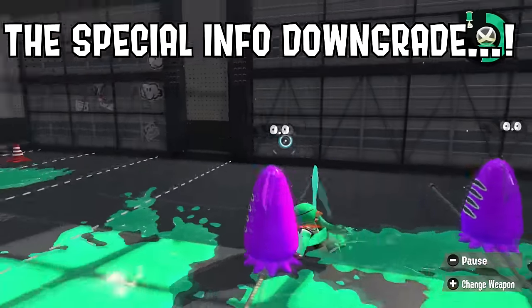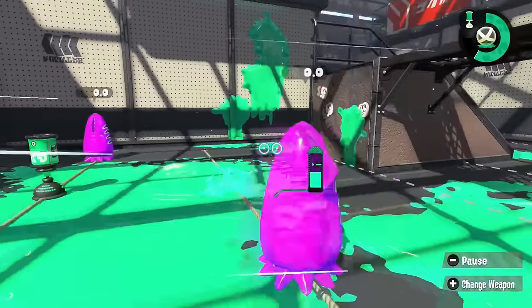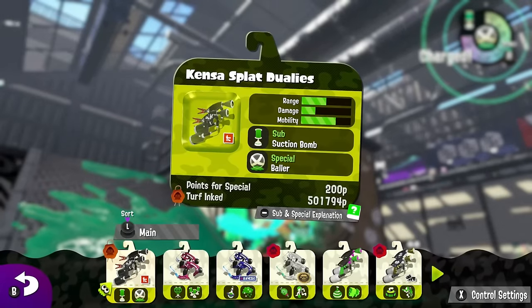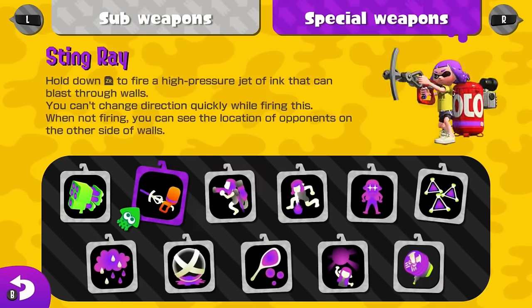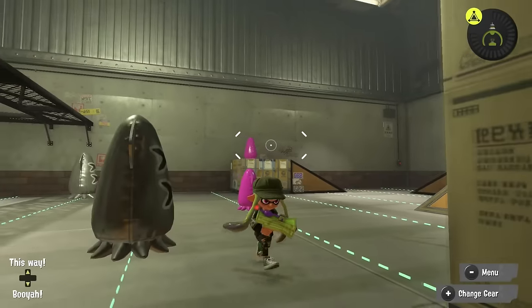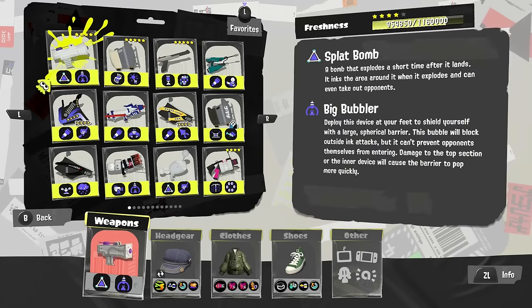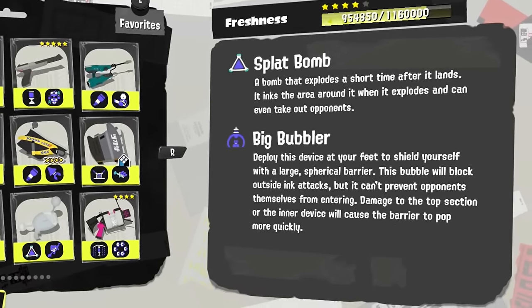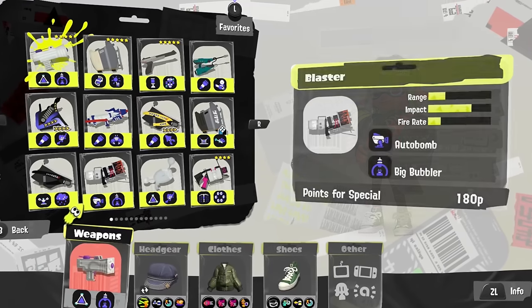When you're walking around the training area in Splatoon 2 and you want to learn more about your subs and specials, you could go to the weapon selection screen, press minus, wait through a relatively long loading screen, and then see all the subs and specials in the game. Splatoon 3 technically has this, but they streamlined it so you only see each thing when you go to the weapon that has it. If you don't own every weapon, you lose access to seeing some of them, and that's kind of sad.